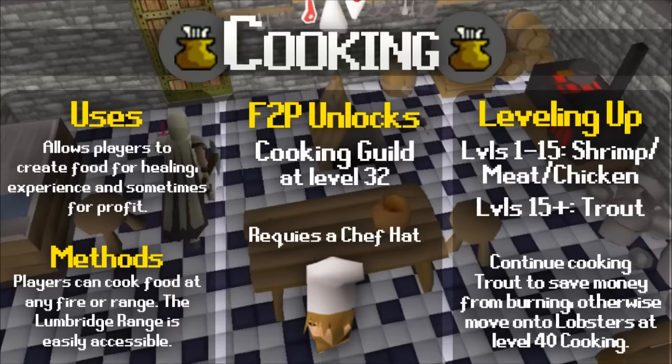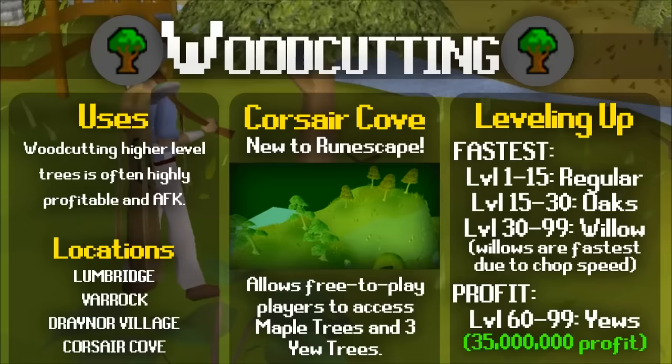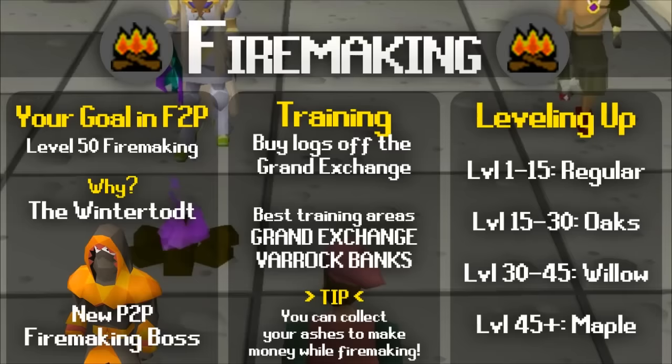Woodcutting XP is gained from chopping logs. You have access to a wide range of axes, with each tier chopping faster than the previous. Work your way up the trees available — Lumbridge is great because it has regular trees, oak trees, and willow trees. With the logs you obtain, you can train firemaking by using a tinderbox on the logs. As a free-to-play player, aim to get your firemaking level to 50, because once you get membership you'll gain access to the Wintertodt, a very enjoyable and profitable skilling boss.